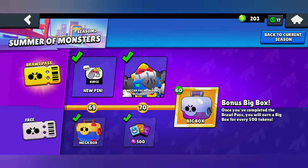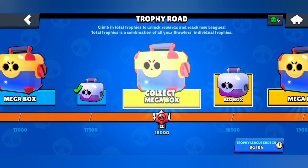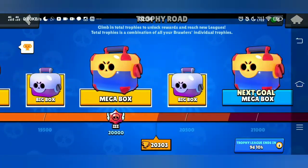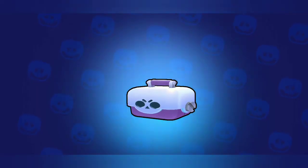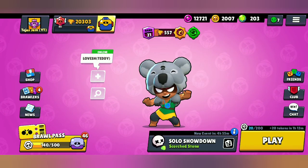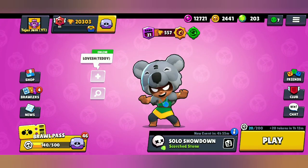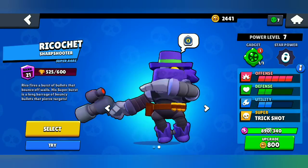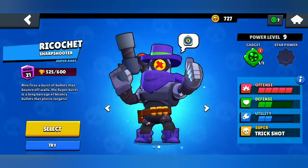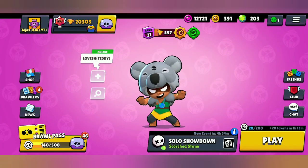I just remembered I haven't opened my trophy road rewards up to 20,500. Let's collect the 18,000 mega box — some coins and points. Collecting some more coins — nothing, just token doublers. I can upgrade one more brawler to Power Level 9, so I'll upgrade Rico to Power Level 9. Now I'll just have three brawlers left to upgrade to Power Level 9 and two brawlers to unlock.